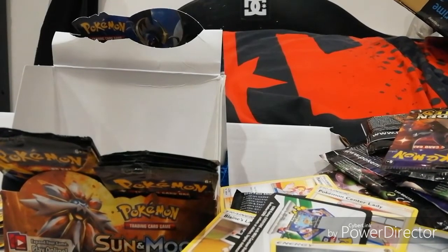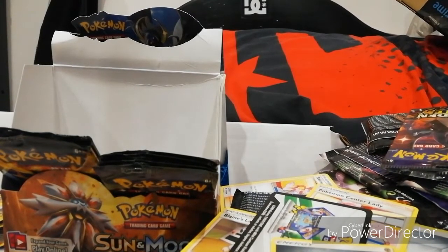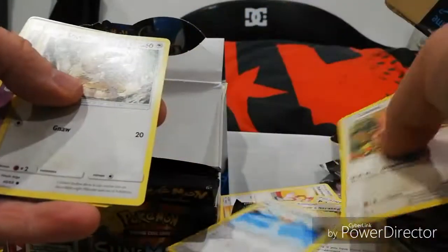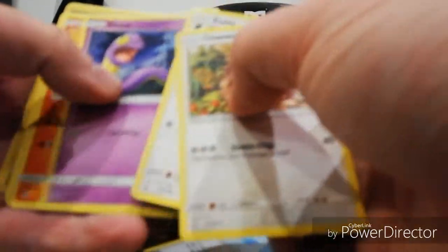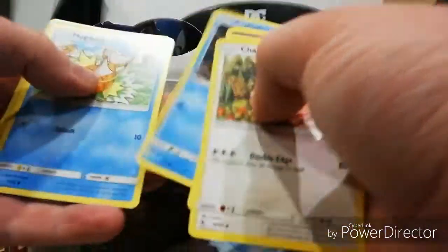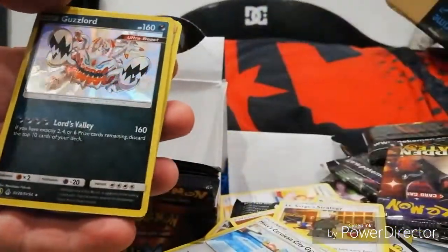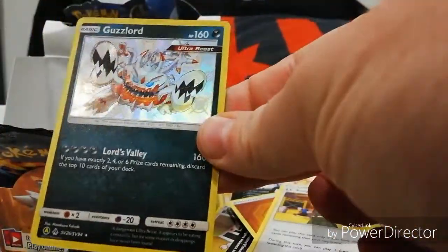Six packets to go, thirty packets in. Energy, Surge, Chansey, Misty, Eevee, Ekans, Charmander, Psyduck, Magikarp - Guzzlord! That's a nice looking Guzzlord. And we have Erika's Hospitality. Chansey's nice though.